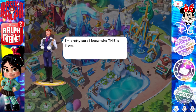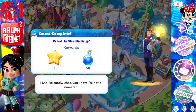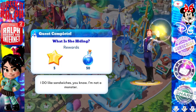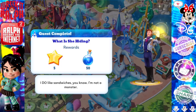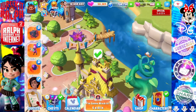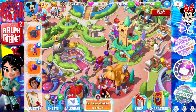Yeah — Anna. If you guys didn't clue in that that was Anna, you need to watch the Frozen movie again. Quest complete: What is she hiding? 'I do like sandwiches, you know. I'm not a monster.' Could have fooled pretty much anybody, especially anybody in Arendelle. Anyways, that is it from Hans for now. He just needs to keep his mouth shut and get out of Arendelle — not out of the kingdom, because I need him to collect magic and stuff, but he just needs to stay out of trouble.